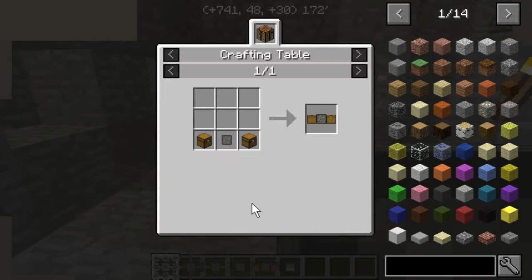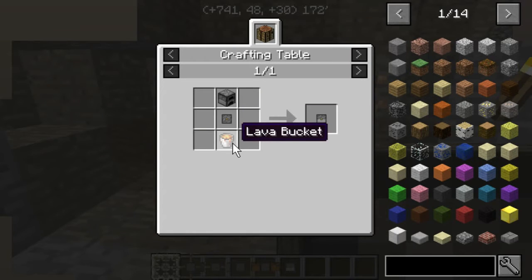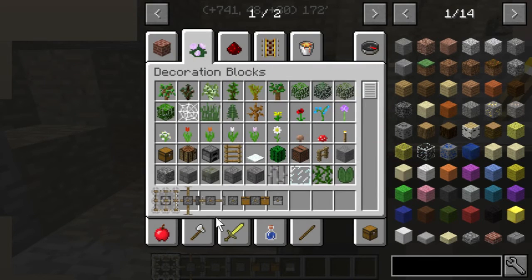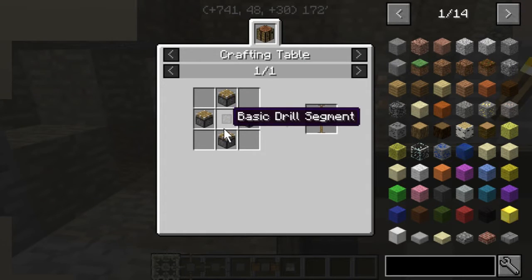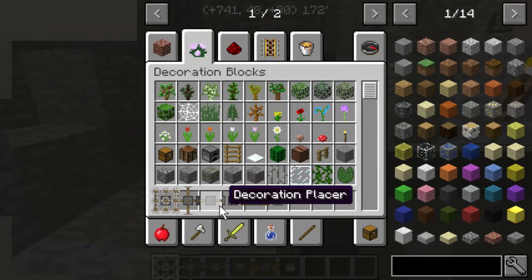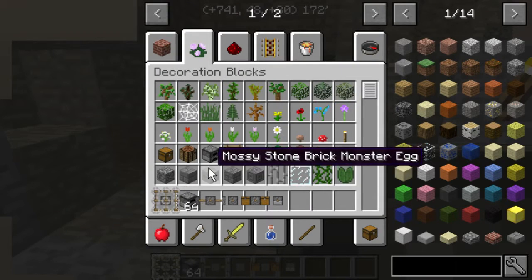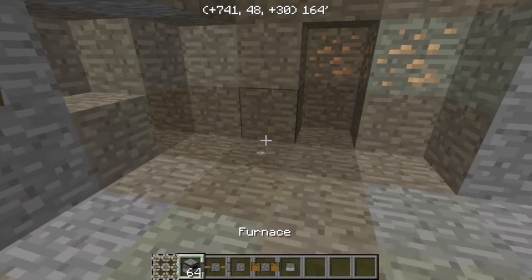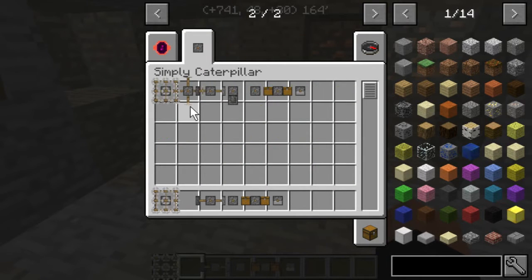For the drill storage, you'll need a drill segment and two chests. For the incinerator, it's a drill segment, a lava bucket, and a furnace. I couldn't really get the reinforcement builder or the decoration placer to work one hundred percent correctly last time, so I'll try again this time around.